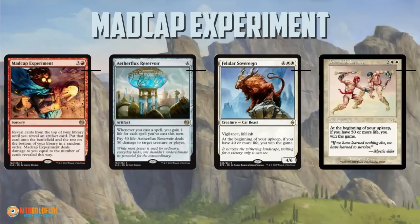Aetherflux Reservoir — you Madcap Experiment, gain 45 life, go up to 65 life, play Aetherflux Reservoir, and zap your opponent for 50. Or Test of Endurance will win you the game if you just slip to your next upkeep with their alternate win condition trigger. Madcap Experiment is doubly spicy and super sweet because not only can you get a Blightsteel Colossus or a Platinum Empyrean, but you can also use it as this wacky way to hit yourself for a ton of damage, transmute that into life gain, and then use the life gain to actually win the game.